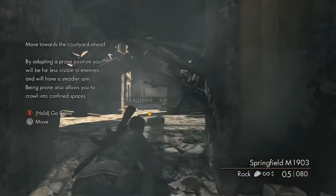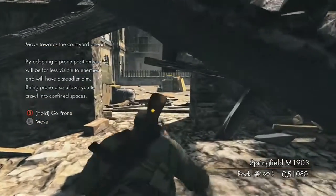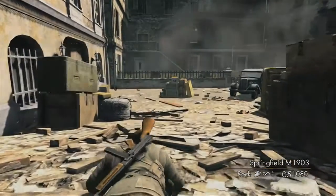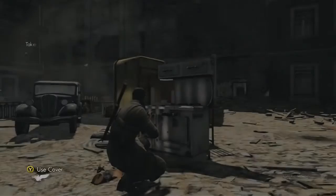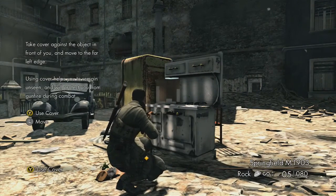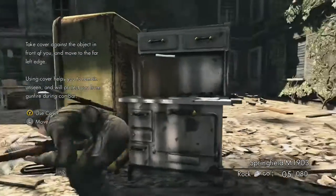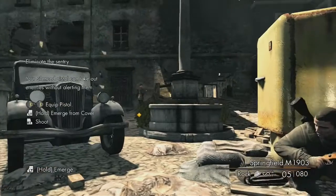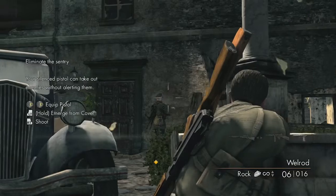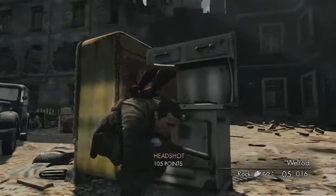When crouched in the prone position, you'll be far less visible to enemies and have a steadier aim. Being prone allows you to crawl into confined spaces. Like I was saying, this game is a World War 2 type game — I think I'm a sniper for the US Army, and I gotta go out and snipe the Nazis and the Germans. I think it's all against Germans.